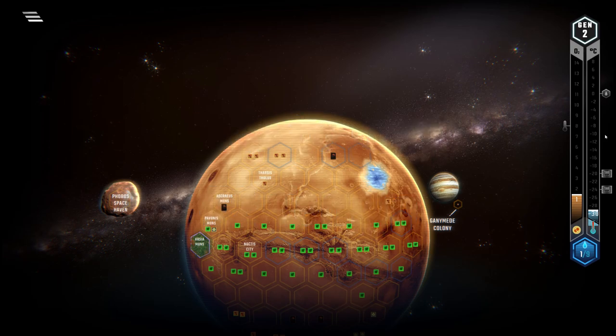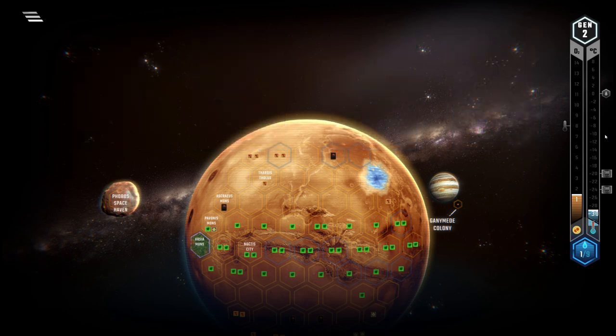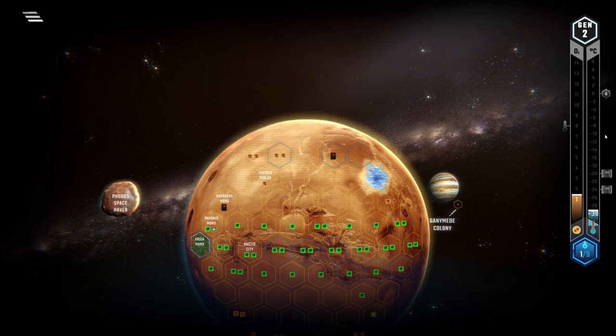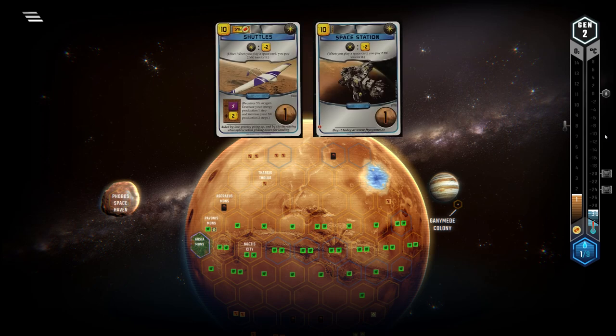The other specific strategy I want to talk about revolves around playing space events to push all terraforming parameters. Credicore has an edge over other corps due to its ability, as almost all of these events have a cost of over 20 megacredits. In the early game you'll still want to build up an economy consisting of megacredit and titanium production. Great cards to pick up for this strategy are obviously Media Group and Optimal Aerobraking, but also space discounts like Space Station and Shuttles.